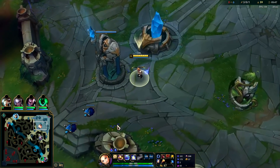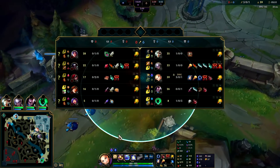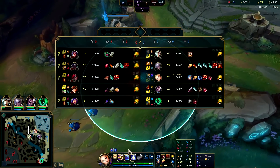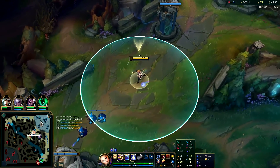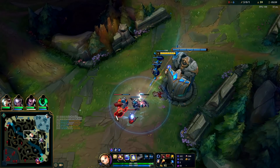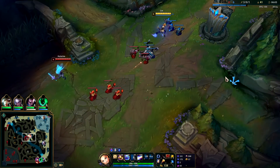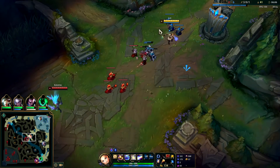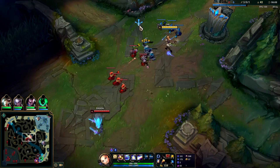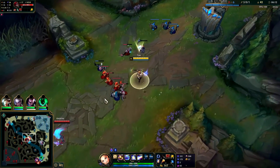A huge mistake a lot of Lux players make is they don't weave in enough auto attacks, especially against melee champions like Katarina, Yone, or Yasuo. Having the range advantage is the biggest advantage you have over a melee champion — oftentimes melee champions have higher base damages or scarier level sixes. So try to take advantage of those range autos to poke them down, putting pressure so they can no longer all-in you, and you can zone them off minions without burning many resources.